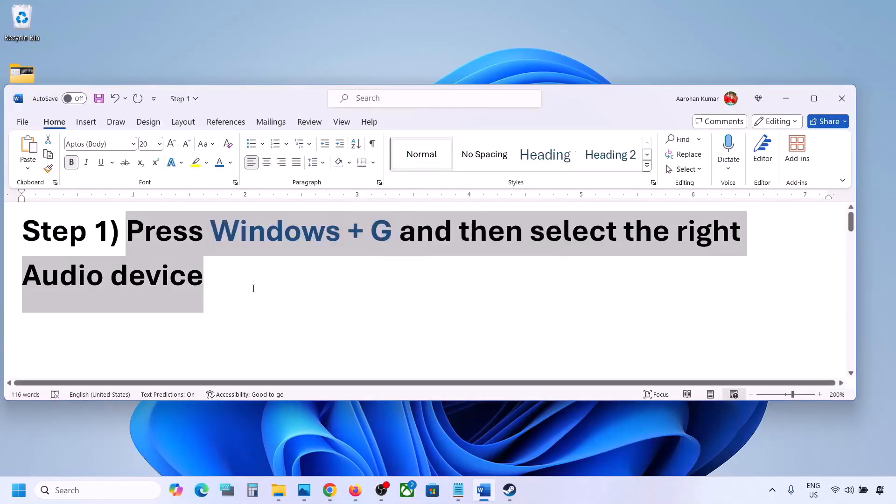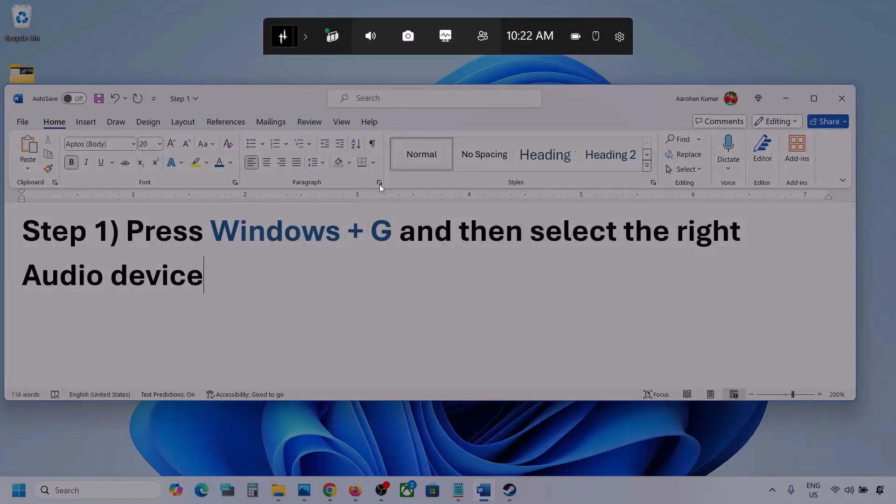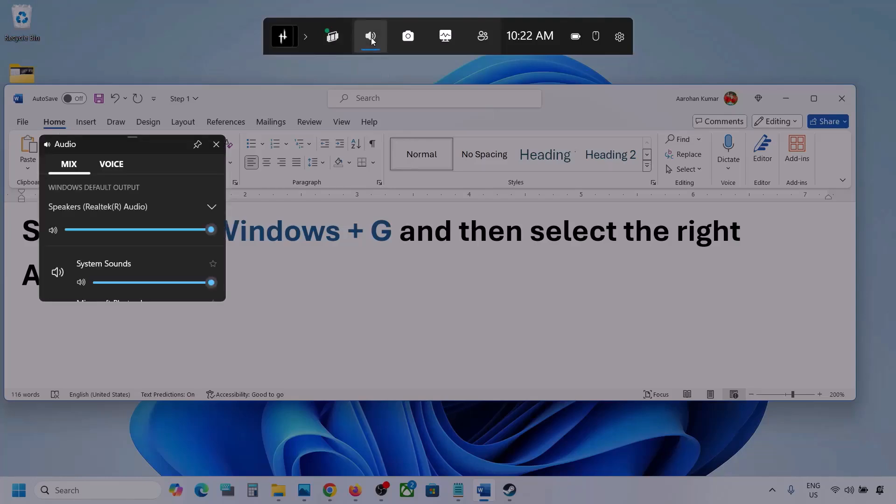Press Windows plus G on the keyboard. Once you press Windows plus G, go to Audio. Here you can see — click on the Audio tab if you see it. Now over here, go to Mix.